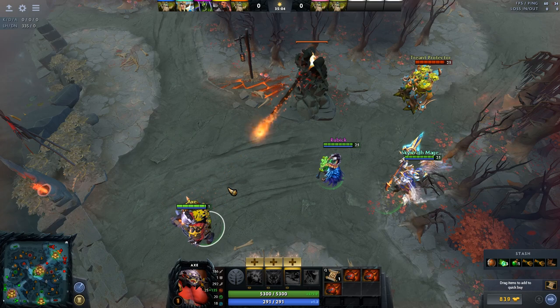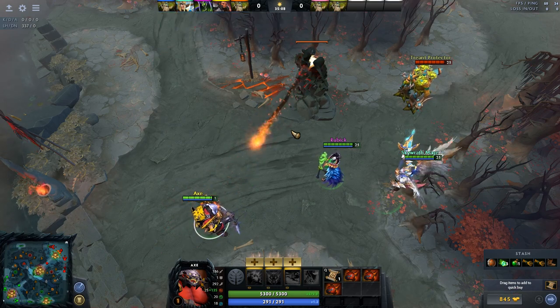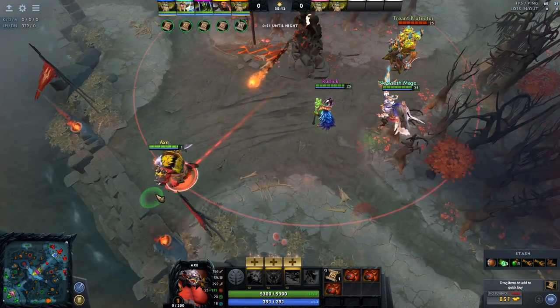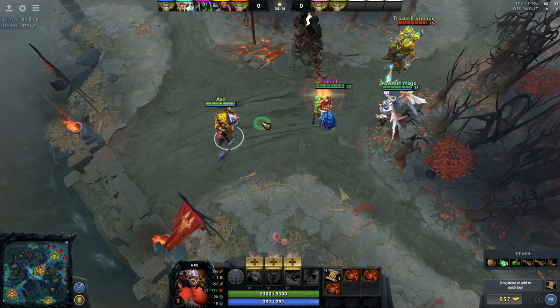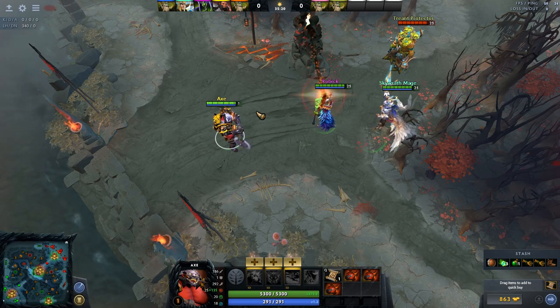So why would the Tower actually hit you? In this case, there's no reason for the Tower to refocus its Aggro, so it just keeps hitting the Axe. However, if I run out of the range of the Tower, obviously the Tower is going to start hitting the Rubik — he's the closest and it's a regular auto attack. That's the number one way you can get the Tower to refocus its Aggro: just run out of range, make it so the Tower cannot hit you.